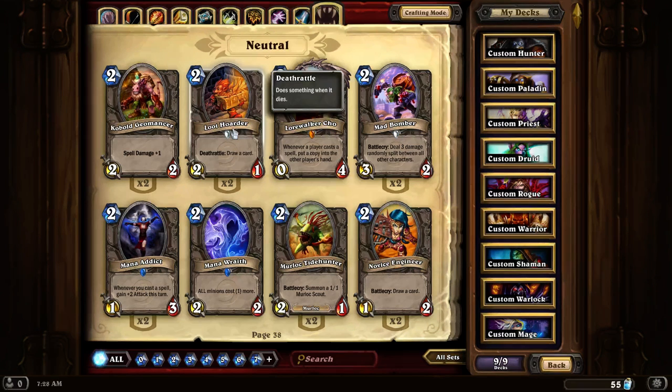Loot Hoarder. Deathrattle: Draw a card. This is a great secondary card to have in a deck that requires a lot of drawing. I usually recommend having a lot of drawing in most decks, because I find most decks fail because they didn't draw enough cards. Though, if you've drawn out your deck too fast and you've lost, it probably means you might have too many draw cards and not enough damage cards — that can be a bit tricky.